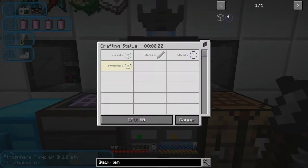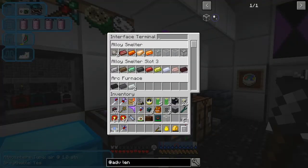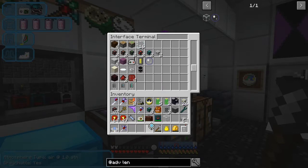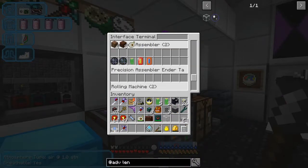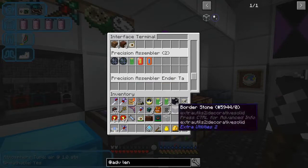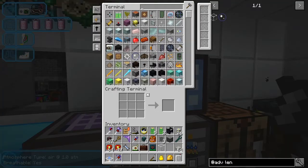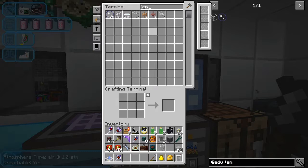It's not looking like it's working - let's just check. It's got three stored - I put it in the wrong place. It actually belongs in the precision assembler here. So let's put that there, and that should now work. Indeed it has - putting it in the right place definitely helps. It should be fairly fast as well.